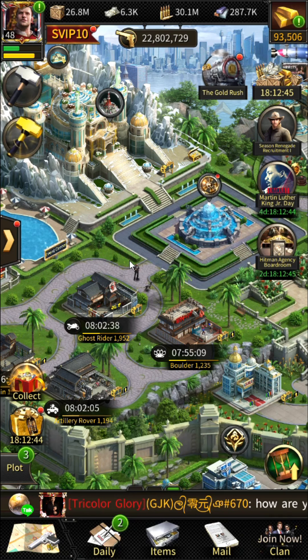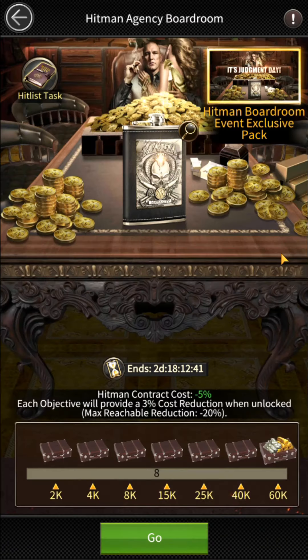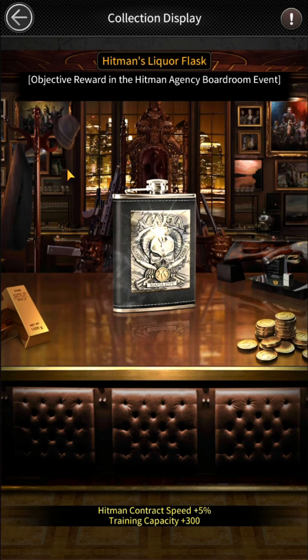This event will keep coming from time to time in Mafia City, so it is best to research and focus on it to get good objective rewards like Grand Emblem Chest, Gold Roadster Point, SVIP, and Rare Display Item Liquor Flask Small Collection.